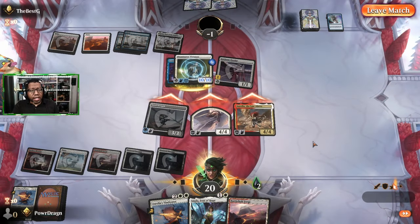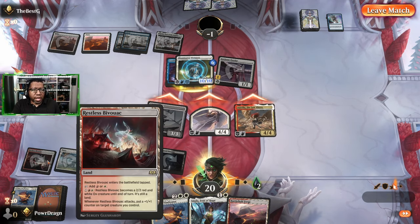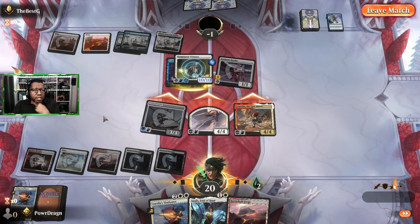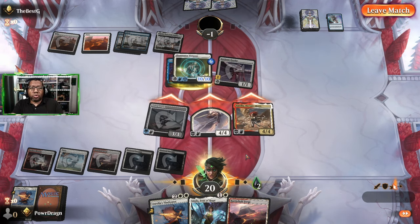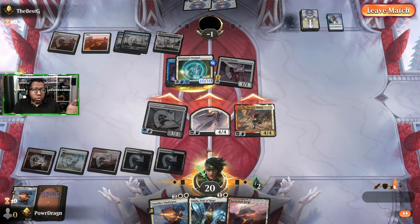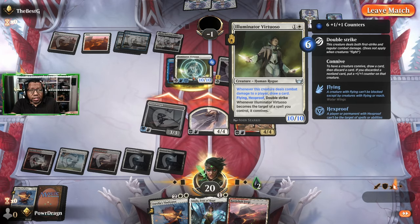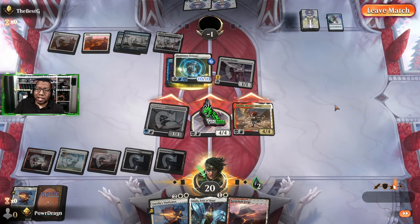Drawing that land was actually pretty important there - if we didn't have Aurelia we could have at least attacked with Bivouac and still had lethal. But it was that close - if I don't draw the land, I attack and actually don't have lethal because they would have blocked a 4/4 taking seven, they'd be at three, and now I possibly die because we didn't gain enough life. It was literally that close.